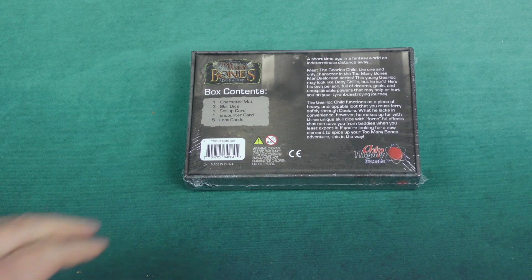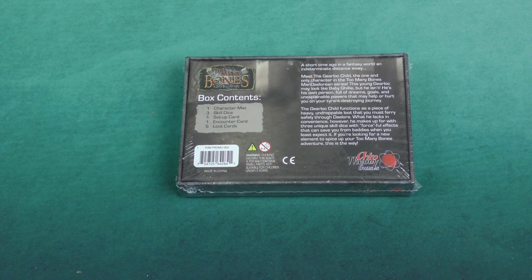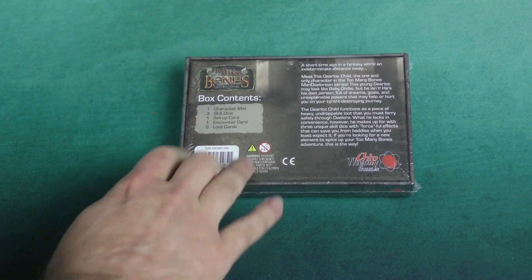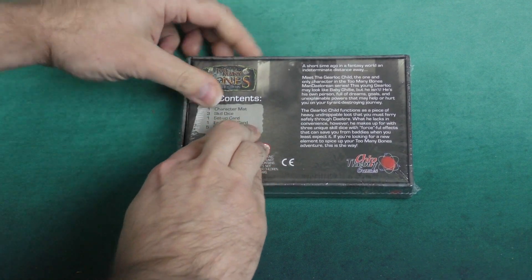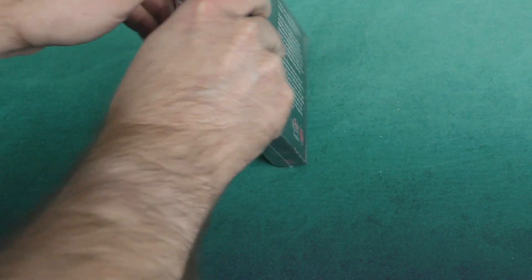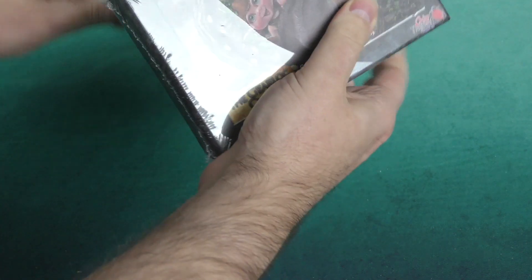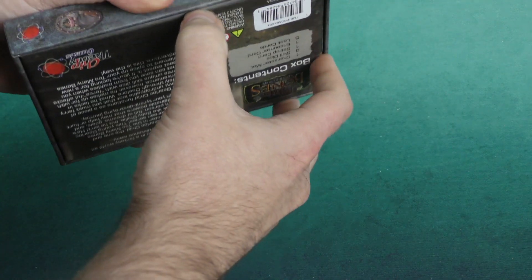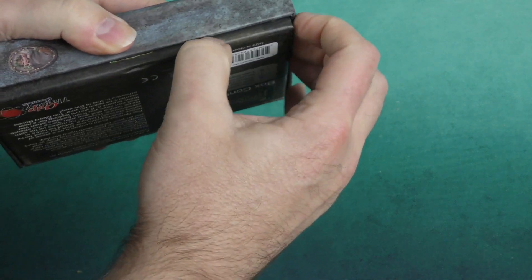This is a small box promotional character. Meet the Gear Lock Child, the one and only character in the Too Many Bones Mandalorian series. Let's just take a quick look inside this tiny little box. Probably not a whole lot of components involved, but what there is, we'll take a gander at.